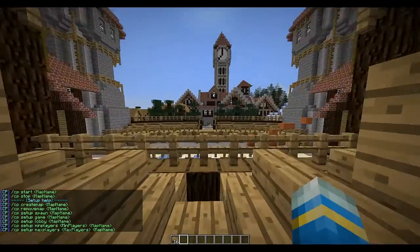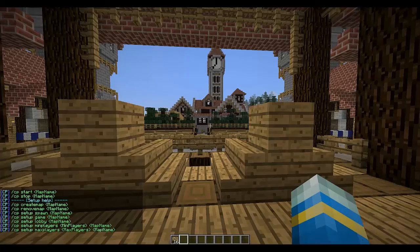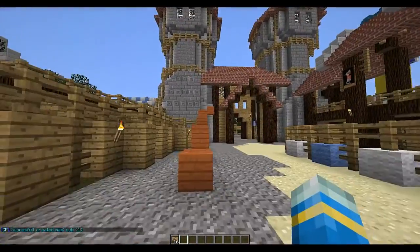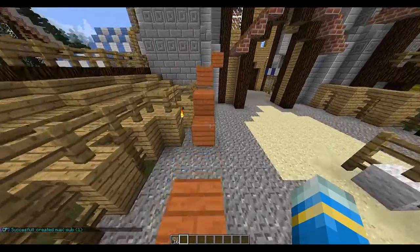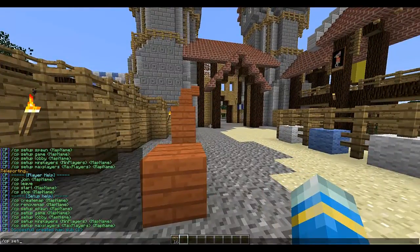To begin with, we're going to want to create a map. So let's do /cp create map and then call it sub. The map has been created and now we're going to want to set up the game in front of the parkour, which I've made badly here. So /cp set up map, set up game, and then the name of the map.